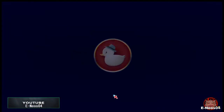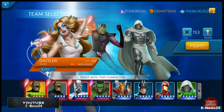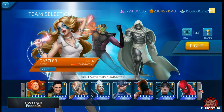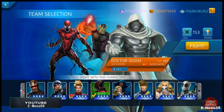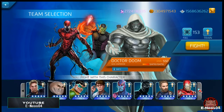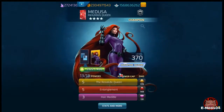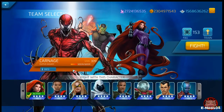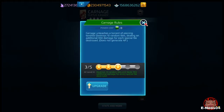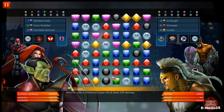I wanted to show you guys the Scroll in action. We're gonna be using Medusa and four-star Carnage. Medusa wasn't boosted this week, so let's go ahead and look for her — there she is, specked out right. Carnage as well, looks good. Let's go ahead and see some Scroll action here.